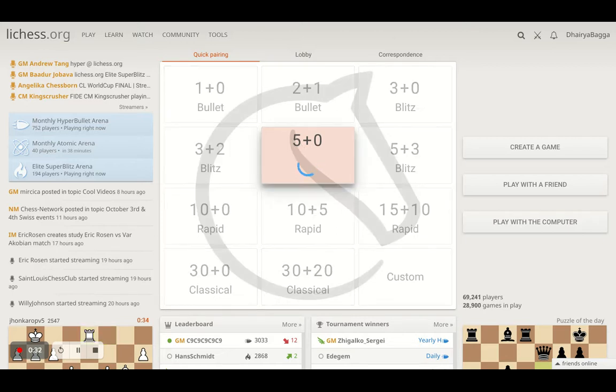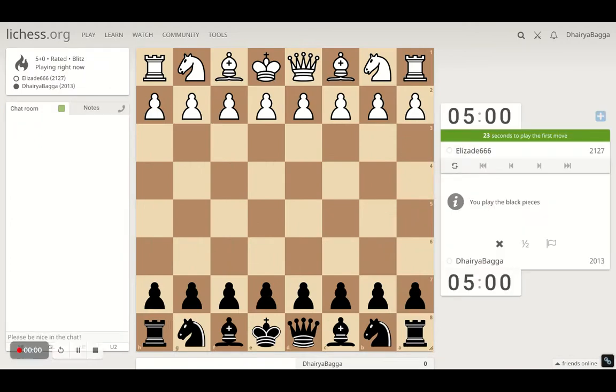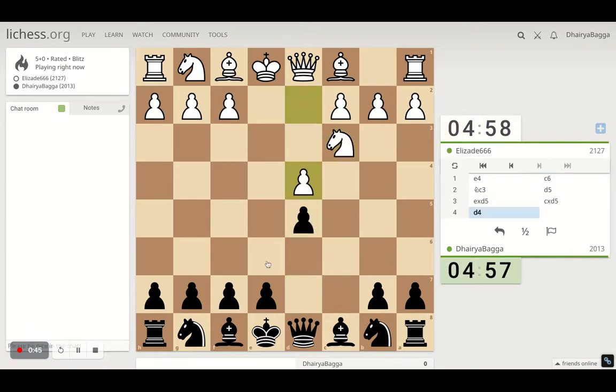Let's quickly start off with the game and see how it goes, which pieces we get. We got the black pieces here and we are playing a much stronger opponent. I will play the Caro-Kann defense, which starts with c6, followed by d5. He takes, I take back. By the speed the opponent is playing, he is pretty much aware of the Caro-Kann lines.